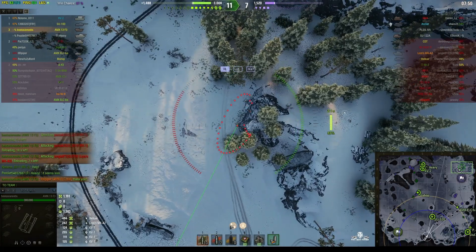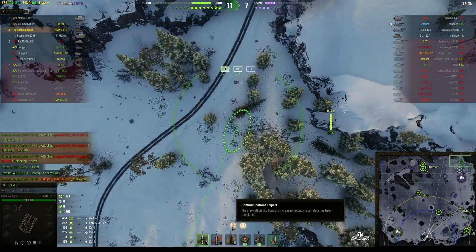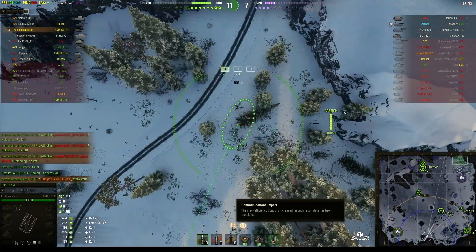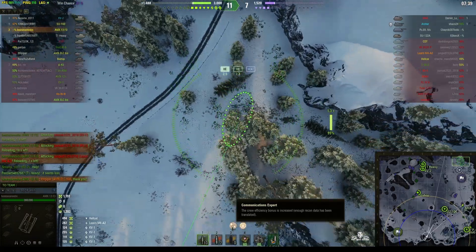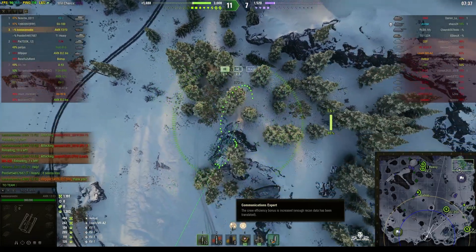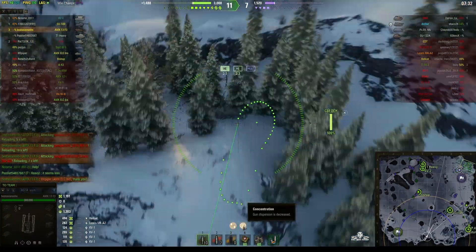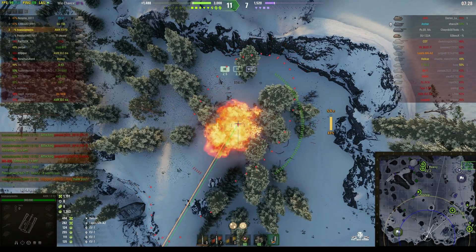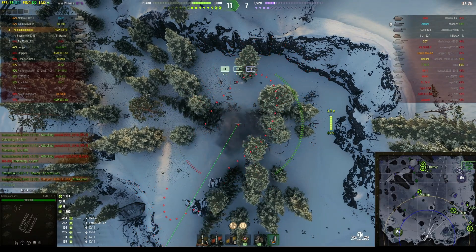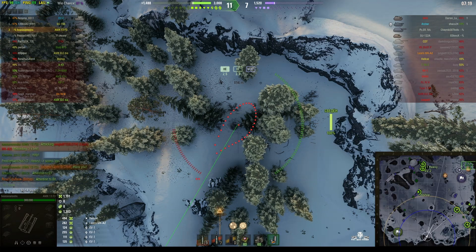The skills active at this moment are Communications Expert, because he's done more assist than his own vehicle's hit points — he's only got 300 hit points but he's earned 1,203, which means he now has a 2.5% bonus to crew efficiency. That makes a big difference. And of course he's got the Concentration skill, which reduces the dispersion. Just saw the tree knock down there, so somebody moved a little further south — could be their M44, more than likely it is.